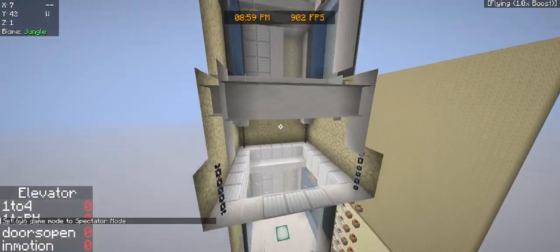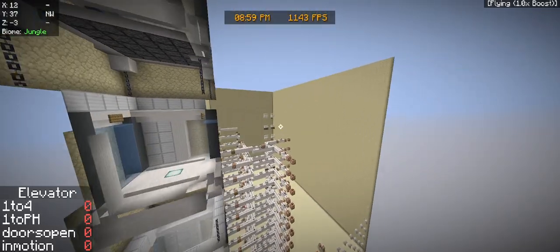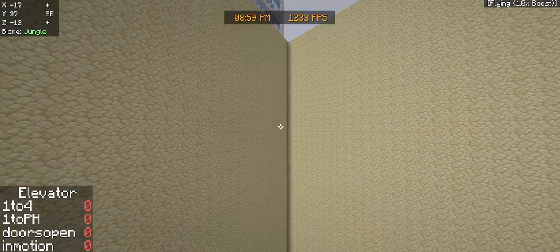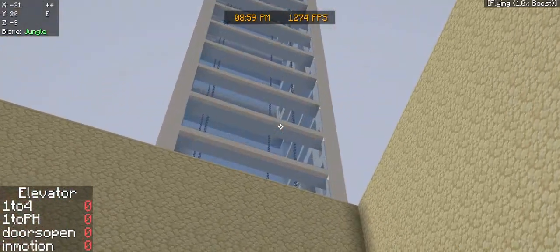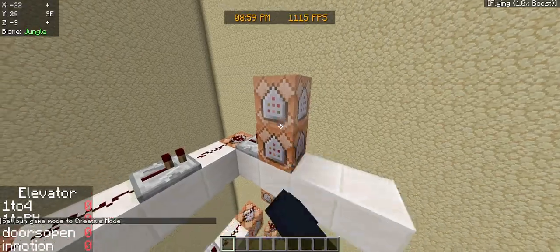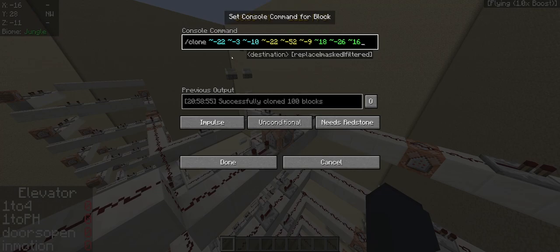That didn't work. Let's go down here. I realized it's not going to fill in because I have a command block here that literally gets rid of it. That would be here — this command gets rid of the visual because I want it to be reset by the time we reach the top, so that people can ride the elevator back down. I could make it more realistic where the button doesn't go out for three seconds and then the door opens, but I'm not going to worry about that right now.